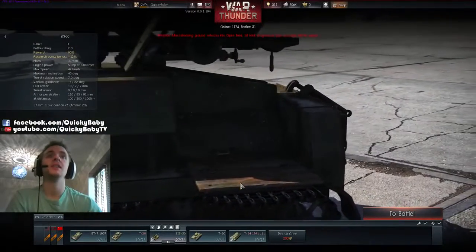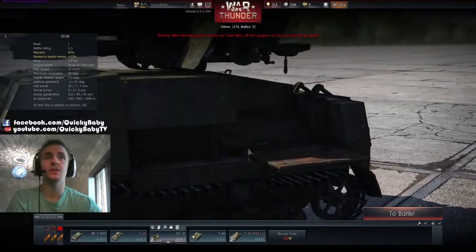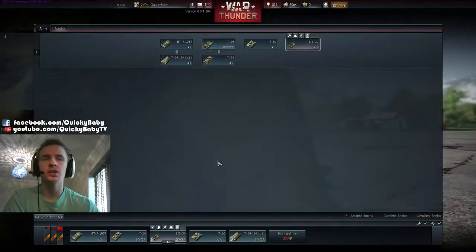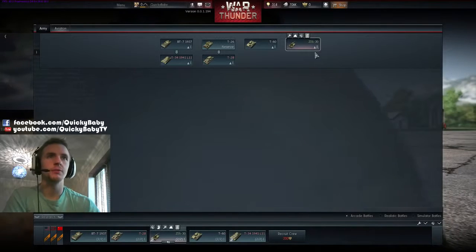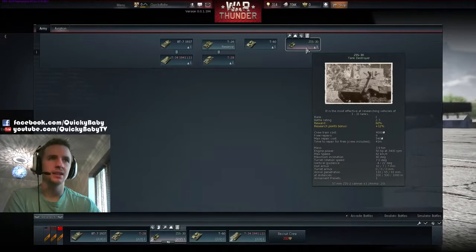Hey guys, it's Quickie Baby. The third closed beta War Thunder Ground Forces test server has been released and there are quite a few new tanks you might be interested in. Just to show you the trees, here is the Russian tree. We can see there is a new tank destroyer, the ZIS-30.